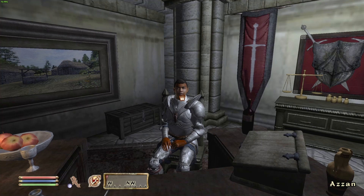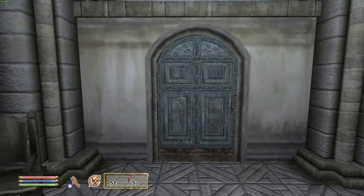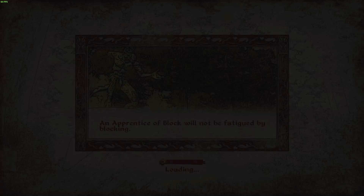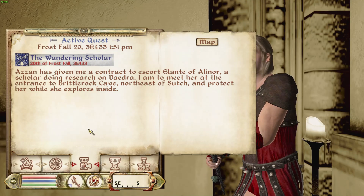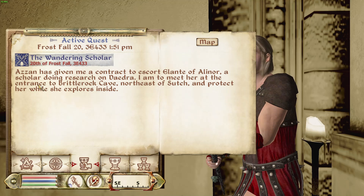Alrighty, what is up everybody, my name is Mucky Locker, and welcome back to Elder Scrolls 4 Oblivion, give it a year edition. So, I forgot what I was doing because it's been 30 weeks, but it seems like I am supposed to help out Elante, a scholar.